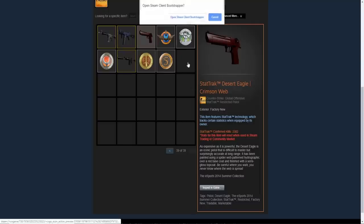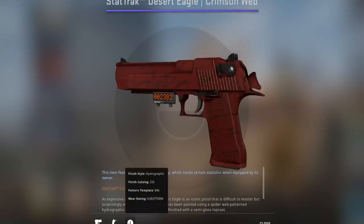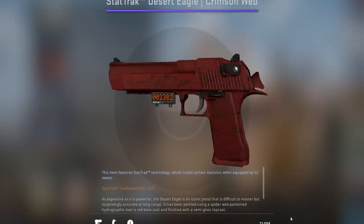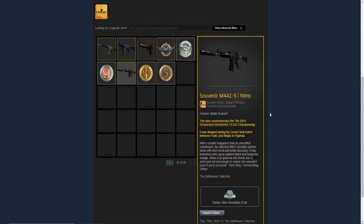Two highlight skins: the stat track desert eagle crimson web factory new — one of the most expensive Deagles in the game. The reason it's so expensive is that the minimum float value for a crimson web is around 0.06, so you have between 0.06 and 0.07 to get a factory new one. Normally factory new skins can have multiple zeros in the float, but here the absolute lowest is 0.06. You have around a 1% chance to get a crimson web in factory new, and for stat track it needs to be 10 times rarer — so a one in 1,000 chance for a stat track factory new. That's why they're so expensive.